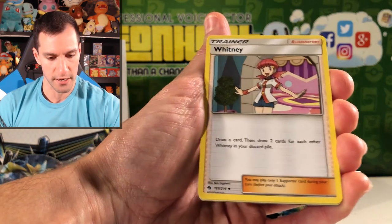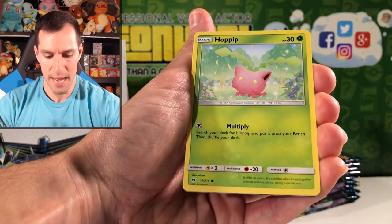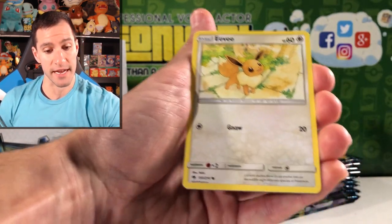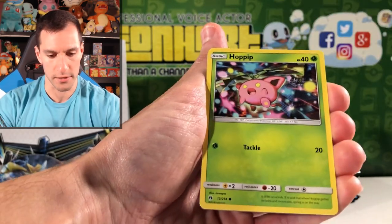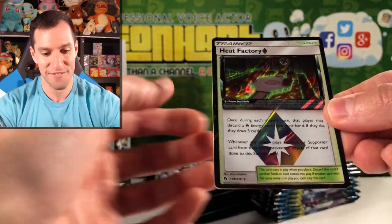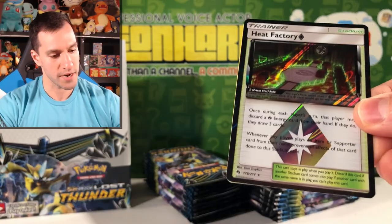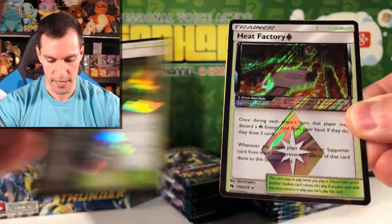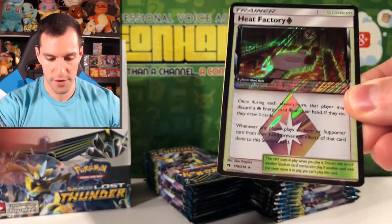We got Whitney Houston over here — pretty cool. Flaffy, Cutiefly, Hoppip, Eevee — didn't know you're in this set, just chilling by like an old wheel. Another Hoppip, Pikipek. Heat Factory Prism Star card! That goes great with my Life Forest one — look at those. Heat Factory Prism Star.